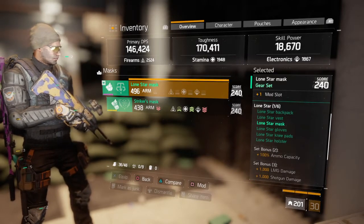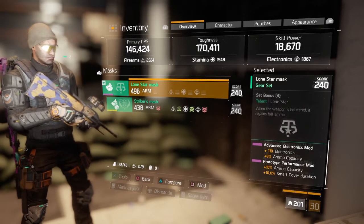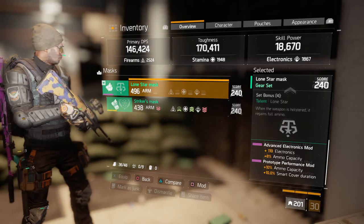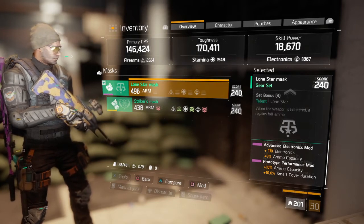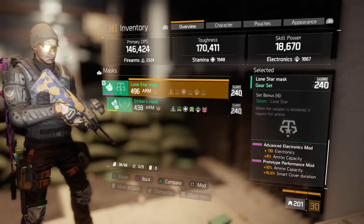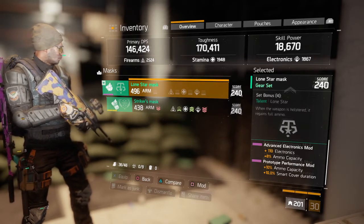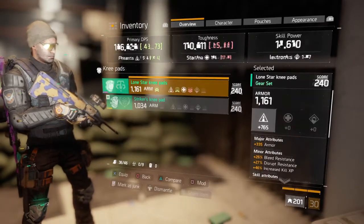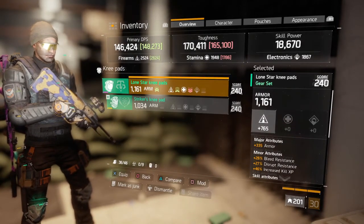I went ahead and added a mod slot to give me more ammo — in this case I have an 8% ammo capacity mod and a 10% ammo capacity mod. I haven't been able to find a second 10% yet; as soon as I do I'll replace the 8%. I equip that and come to my knee pad, which gives me my two-piece Lone Star for the 100% capacity bonus, as you can see highlighted right there.